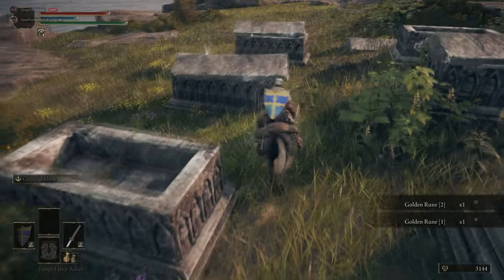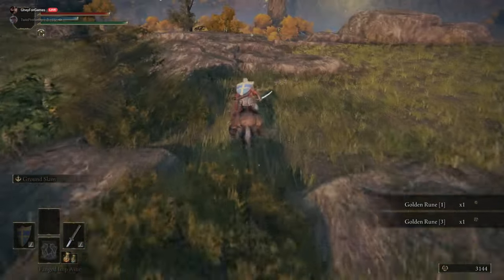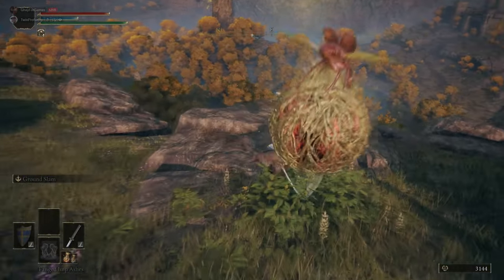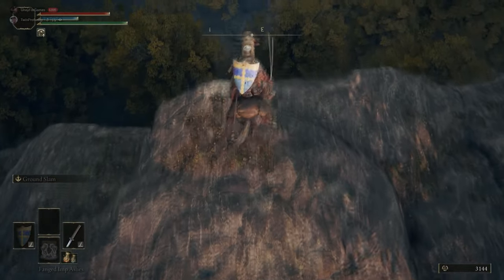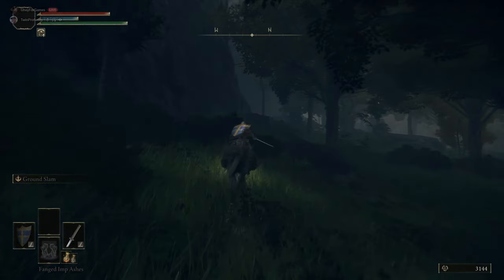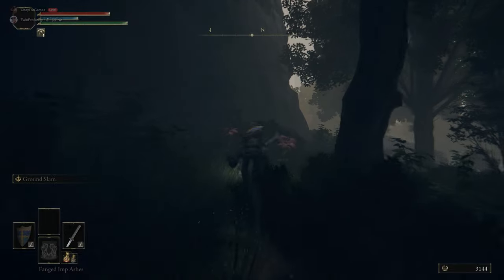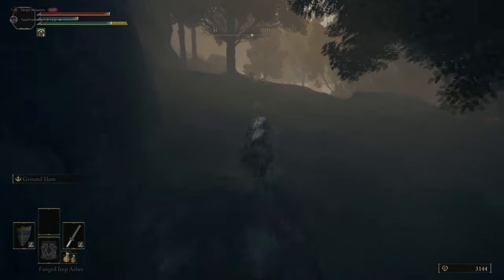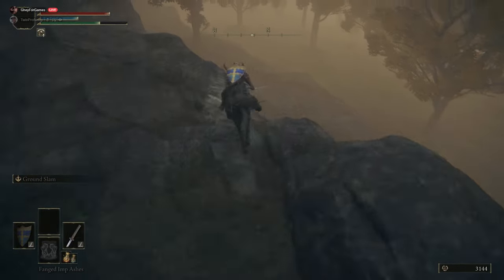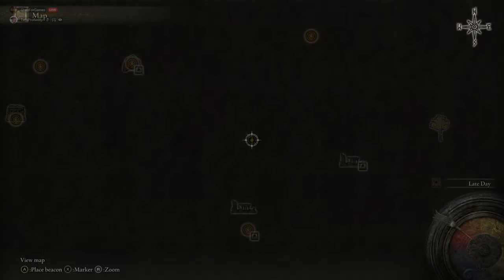Just before this mass grave, there is one singular noble sorcerer under that ruin, and that sorcerer will always drop the Glintstone Staff — a guaranteed way of getting a staff this early if you didn't pick a magic class. It has very generous requirements: it's a 10-Intelligence catalyst, so you can cast most early game spells straight away as long as you have 10 Intelligence.